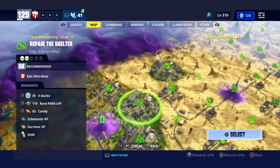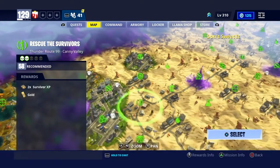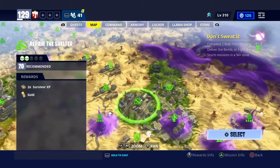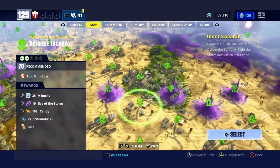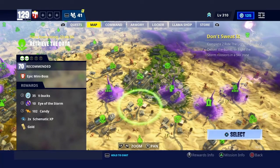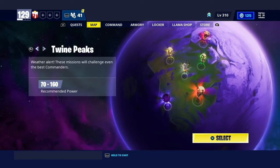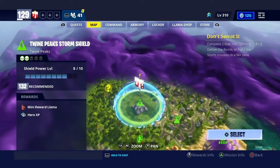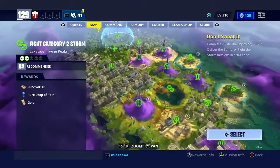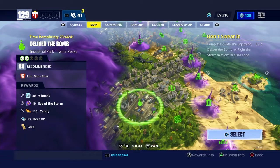There's another one right here — Repair the Shelter, 58 V-bucks. And there is another one in the 70 zone — Retrieve the Data. There's 40 V-bucks over here in the 88 zone — Deliver the Bomb.